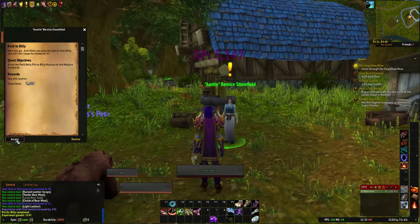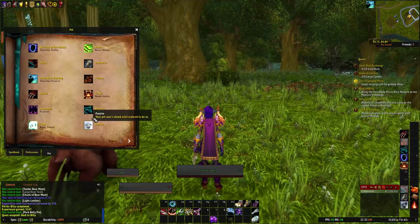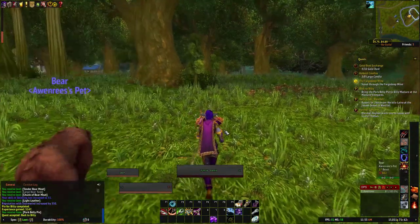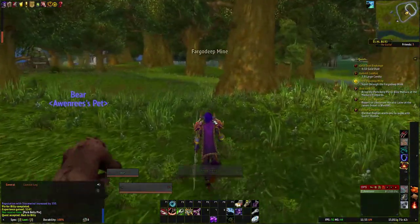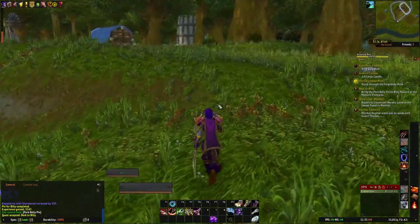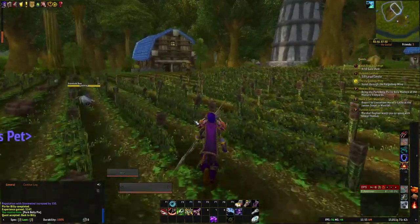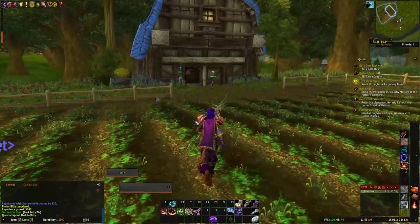Now I'm going to bring the pie back to Billy. Our bear has different abilities from our cat pet. Looking at the pet's spell tab: Dash, Growl on the bar — we need to be able to turn that on and off as needed — and Claw for basic attacks. The spirit beasts we'll be capturing later in the game have things like Resurrect or Heroism which is a big buff, and there are lots of special abilities certain pets can have that are useful even in a raid environment. For now I'm going with a bear because he's a standard tank pet. You could take any pet and turn it into a tank pet if you wanted, but I'm a traditionalist — if you want a tank pet you get a bear or a boar.